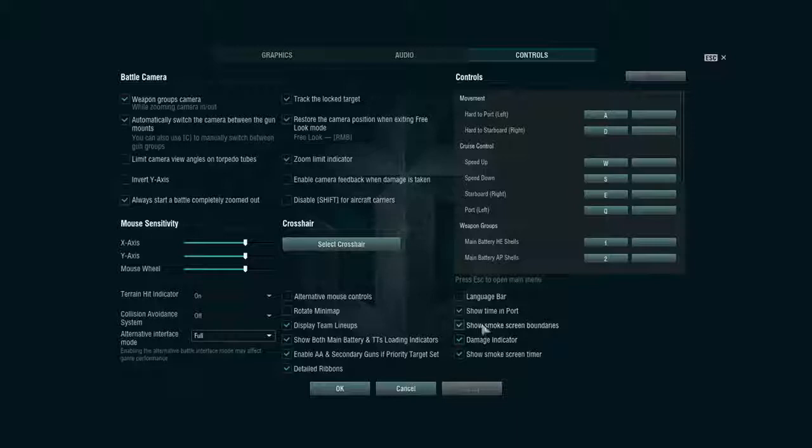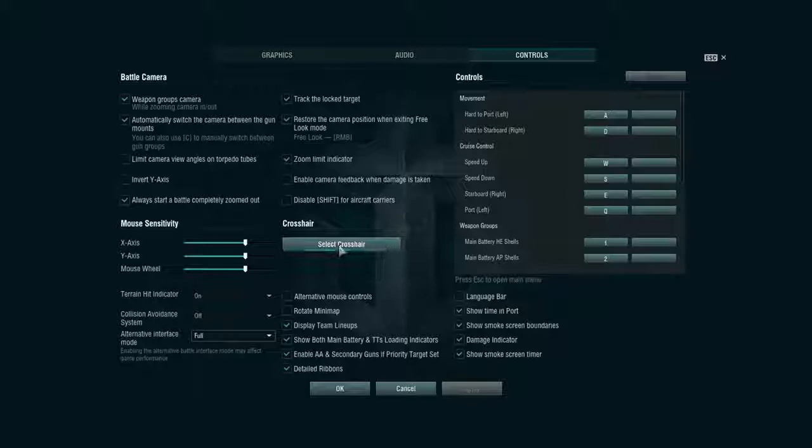The smoke screen timer makes it so when you lay a smoke screen you get a timer for how long it will last. It also makes it so when you sail into a smoke screen you get a little timer pop-up to tell you how long that particular cloud of smoke will last. There are few things more sad than desperately sailing into a smoke screen laid by a destroyer to hide as a battleship to heal up, getting into the smoke, and it disappears in a second while you've already stopped — making you an easy target.